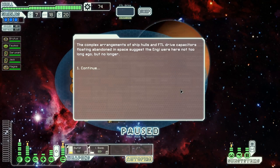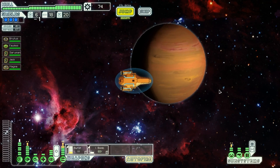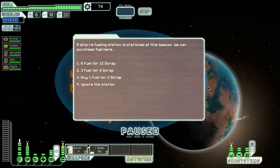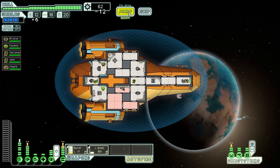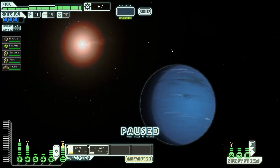The complex arrangement of ship hulls and FTL drive capacitors floating in abandoned space suggests the Engies were here not too long ago, but no longer — we find nothing here, literally empty space. We should have at least two more jumps left in this sector. We're buying fuel from a refueling station — six fuel for 12 scrap. We need money! A long-range beacon offers some free scrap: an abandoned mining station on a nearby moon yields a drone schematic and 32 scrap.